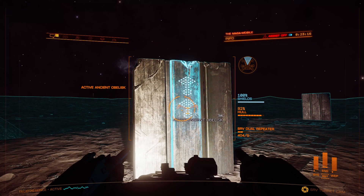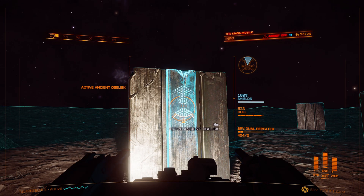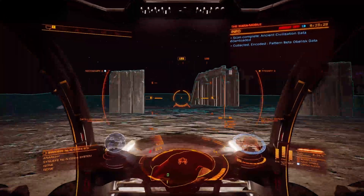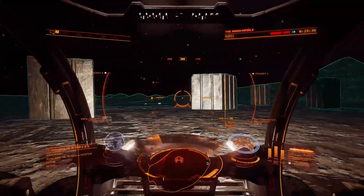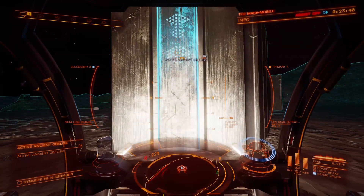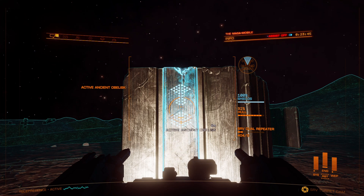Sometimes you can target and scan the obelisks without needing to use turret mode, but sometimes you can't. Once you've scanned your nearest two or three, you're going to want to re-log and scan them again. There are five types of pattern data: alpha, beta, gamma, delta, and epsilon. These are required to unlock all the Guardian modules, with the exception of the frameshift drive booster. I think I logged in and out for about 20 to 30 minutes to get enough pattern data — it's a slow process. Bring your patience.